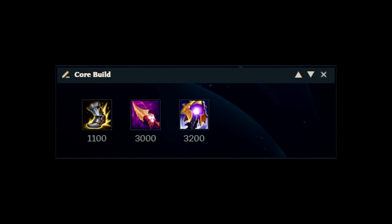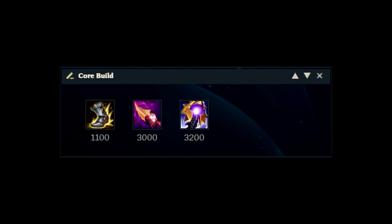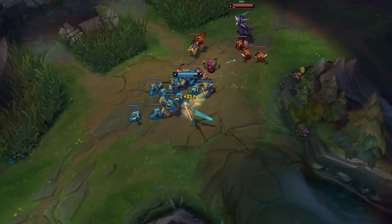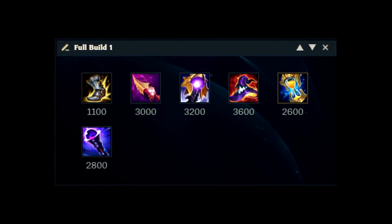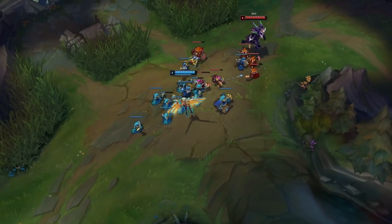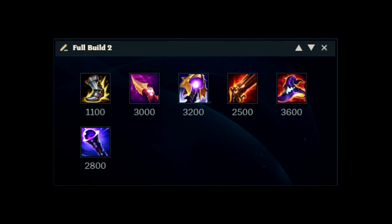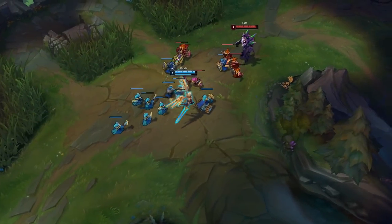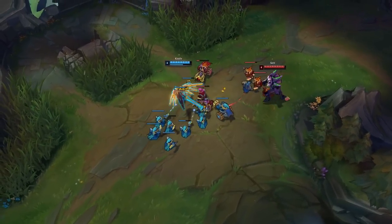As for the core builds, you always want to build Nashor's Tooth into Riftmaker every single game, no matter the matchup. Afterwards, your main full build will include Rabadon's Deathcap, Zhonya's, and Void Staff. The second main build is more situational and includes Rapid Fire Cannon, usually picked into team comps you cannot reach with your auto-attacks, allowing you to fight from far away without taking risks.